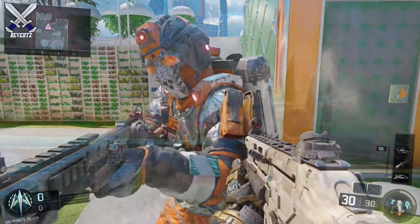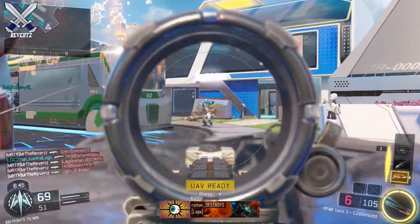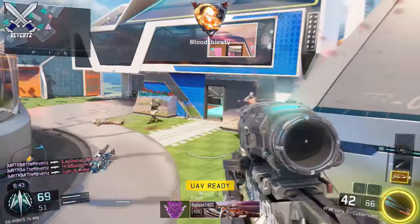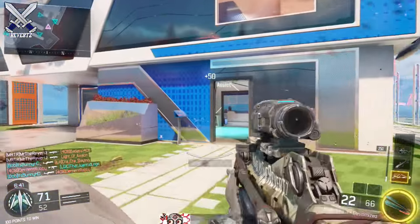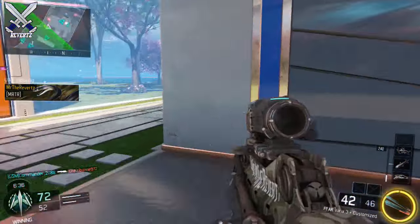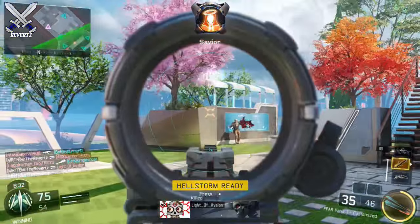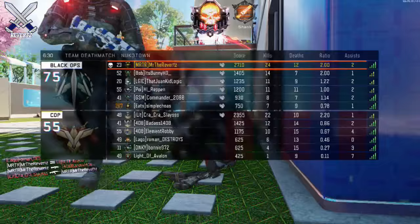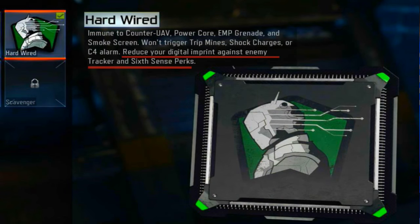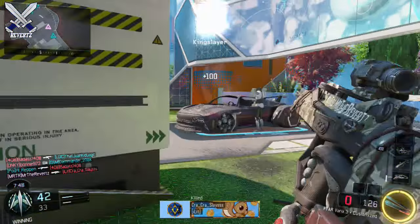I run 6th Sense on all my custom classes because I feel it's the best tier 1 perk. I remember getting killed and my 6th Sense wouldn't trigger, but I never really put two and two together — I had no idea that Hardwired was the reason. It seems a lot of people didn't know that either, and you have every reason to believe that, because the perk description says it reduces the digital imprint, not completely cancels it out. The developers really need to change that.